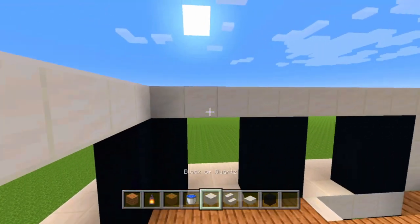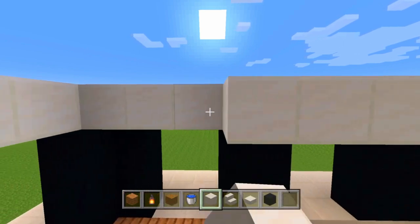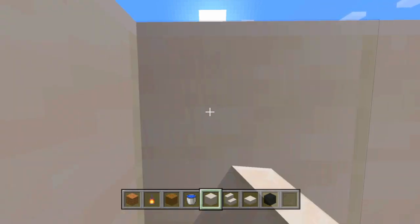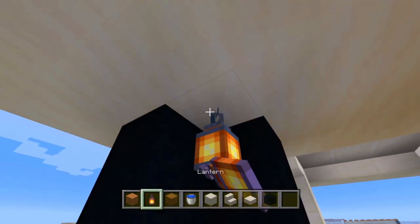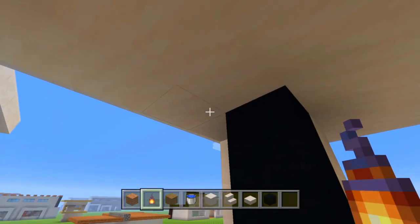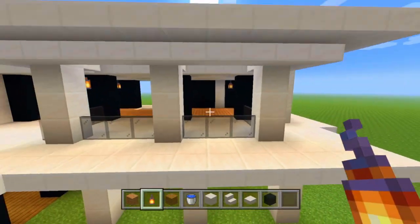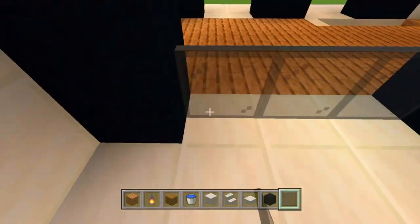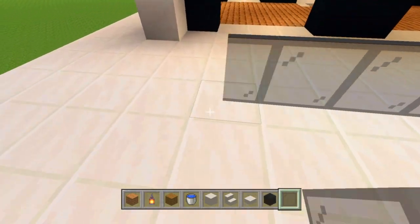Now we're going to go on the inside and fill this all in with quartz blocks. Then in here we're going to place some lanterns in the corners. For one of our final steps, we're going to fill in these windows right here. We'll leave this one open so that it is a doorway, and actually extend it right there.